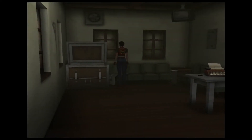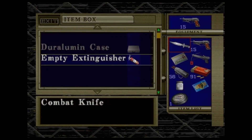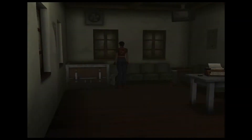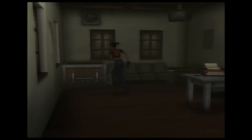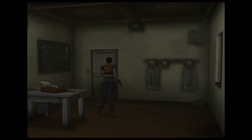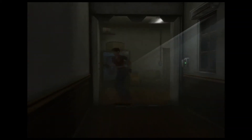Hello everyone! Welcome to my Resident Evil Code Veronica X No Damage Walkthrough, and we are going to be finishing off Rockford Island for Claire's Scenario. This section of the game takes up quite a lot of time, and my previous videos were roughly 14 to 15 minutes worth of content, but I just figured why not just get it done? I figured it'd be a greater challenge for myself because there are some pretty challenging encounters coming up.